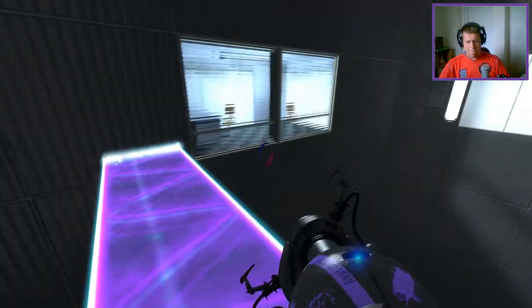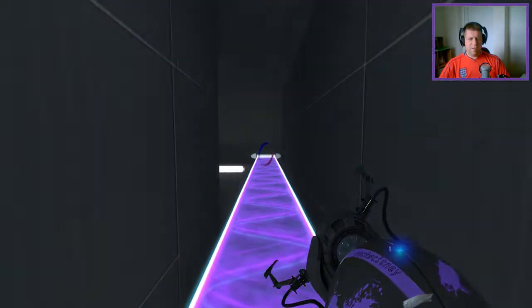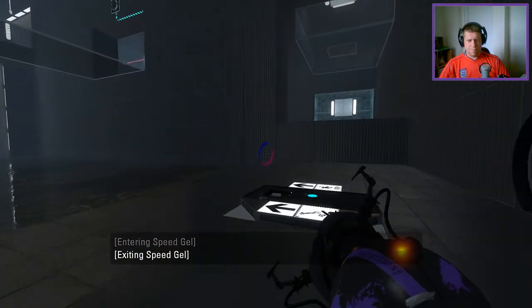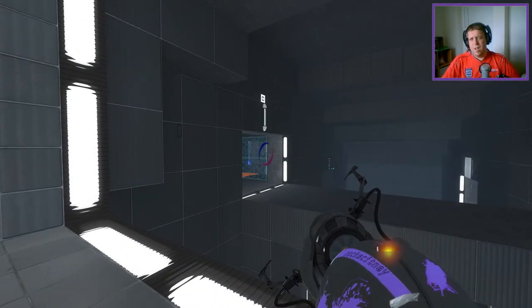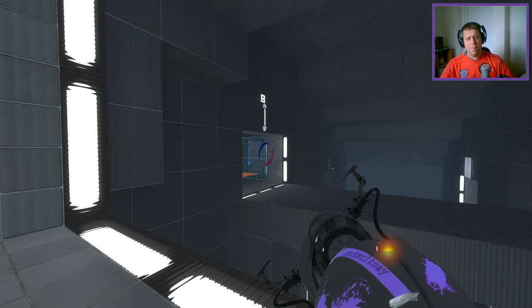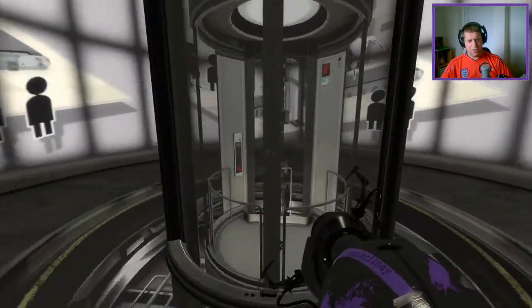Now I feel dumb. Now I feel very dumb indeed. Well, there we go. Observation is key, it seems. That reminded me a lot of the Wheatley map from campaign where you have the faith plate and the light bridge sideways and you have to unblock yourself. Pretty nice map, relatively straightforward, other than not being able to see some grated portal surfaces.